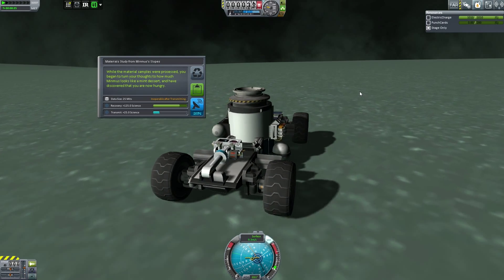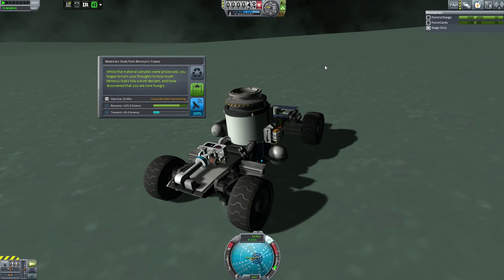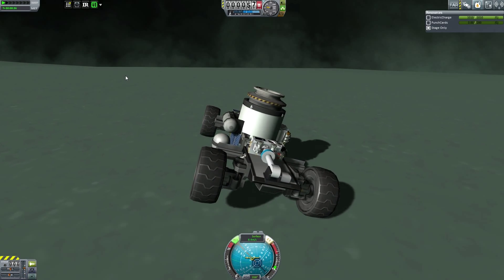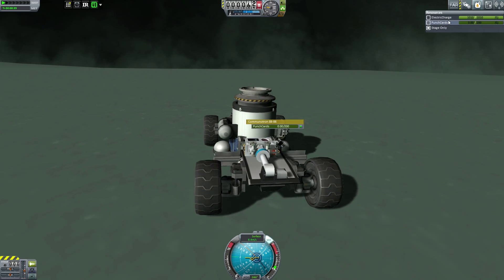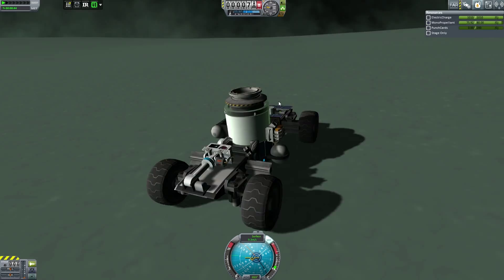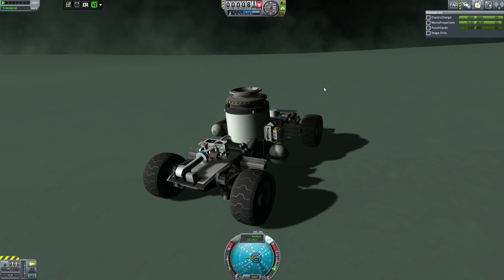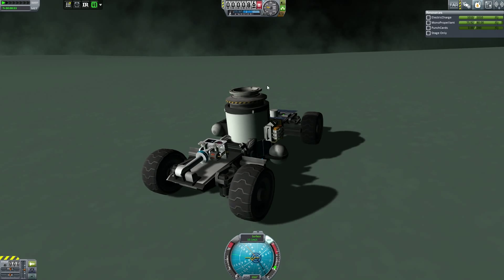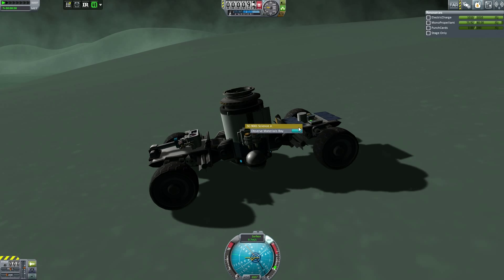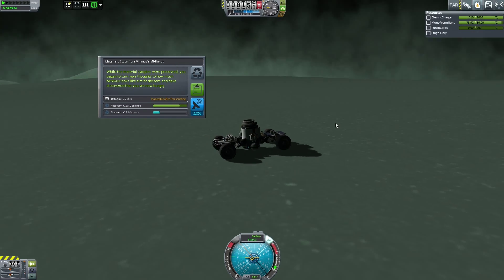Let's observe the materials bay — this is on the slopes. These are slopes so I'll get slopes data anyway. I have quite a bit of monopropellant actually, I'm happy with that. I didn't think these had slopes; I thought the slopes started up at the top. Still on the slopes — that's fine. I found the midlands, so I'm kind of at the top here.